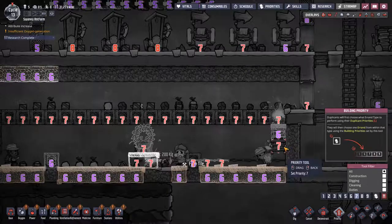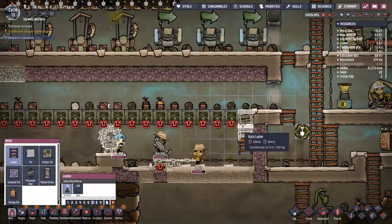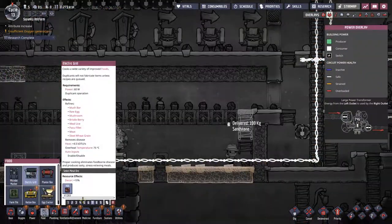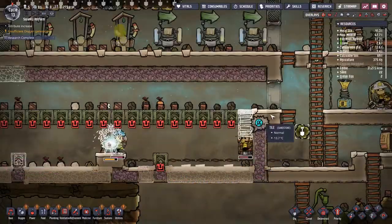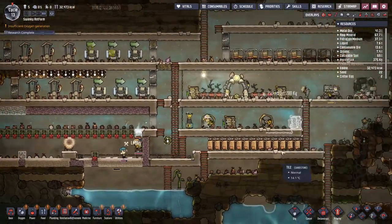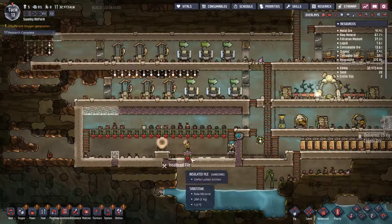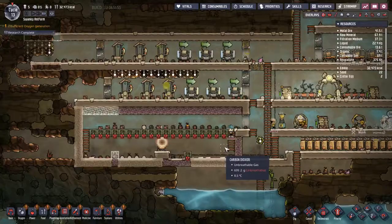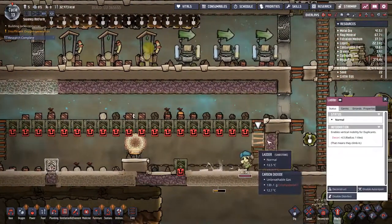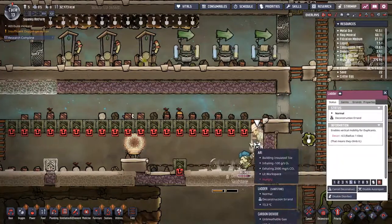Make that seven. Let's change your priority back to five. That will start heating the space. What I do want to do at some point - we'll do it here - we'll do automation, so we'll put in...